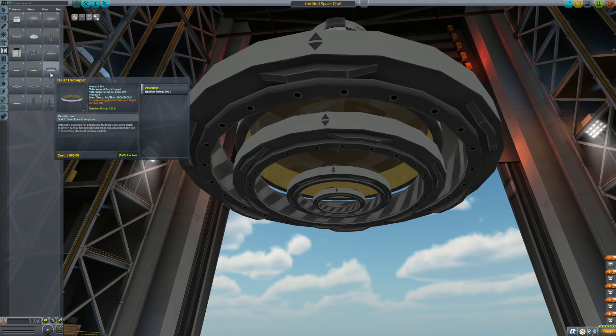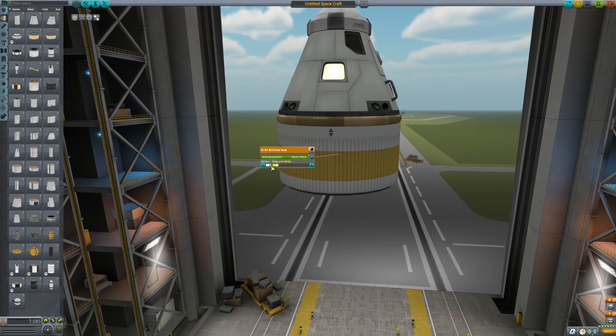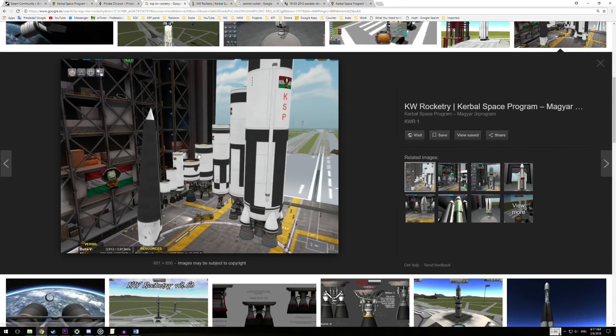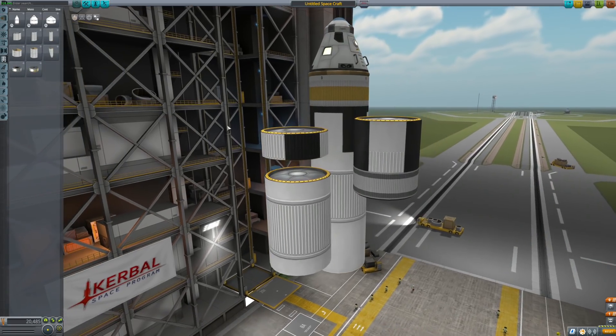Another new part has an RCS texture on it, and this time you can change the texture or look at how it will look. I think the textures are almost identical to those in the mod KV Rocketry, but nevermind. We also have other new fuel tanks as well, and now you can see them all side by side, and in each one you can change the look of it.